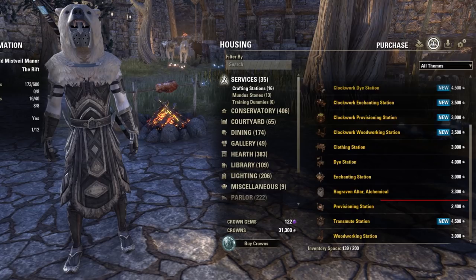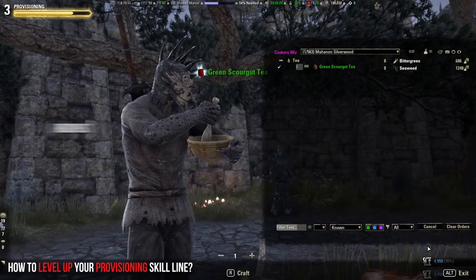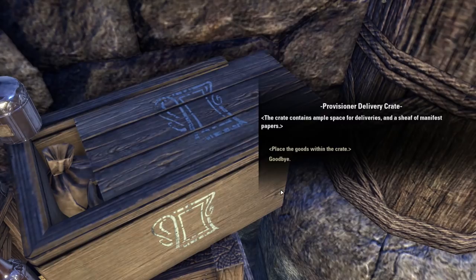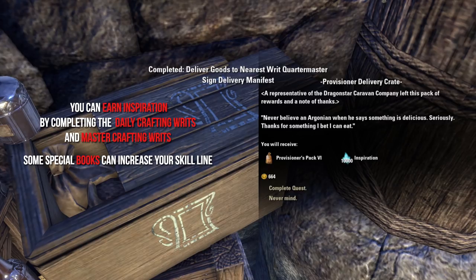Next we talk about how you can level up your provisioning skill line. When you learn some recipes and gather the needed ingredients, you can start to cook meals and drinks at a cooking fire. Just by cooking you will earn inspiration which increases the provisioning skill line. You can also increase your skill line by learning recipes, doing daily crafting writs, and master crafting writs. Sometimes you can also find books which increase your skill line.